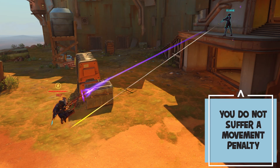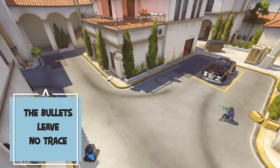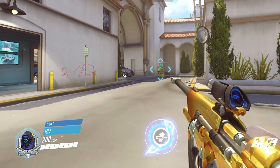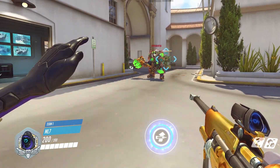You do not suffer a movement penalty when operating in unscoped mode — you can jump and move as you like. The bullets leave no trace, which means it is hard for the enemy to predict where you're shooting from. If one of your allies is hiding in the distance, waiting for the enemy to pass through and is low HP, heal them with unscoped shots so you don't give away their position.